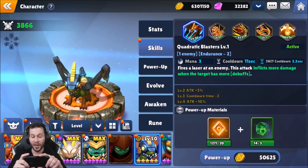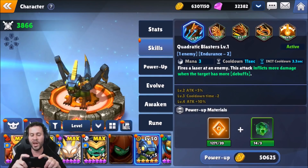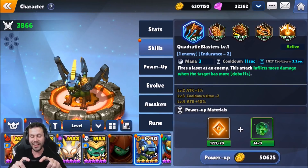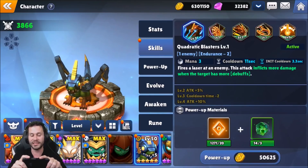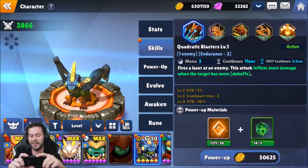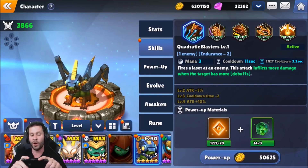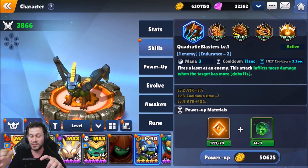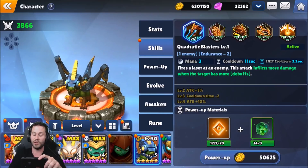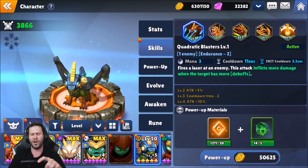Alright so we got Quadratic Blasters — three mana cost skill, 11-second cooldown. It fires a laser at the enemy, and this attack inflicts more damage when the target has more debuffs. Very, very interesting way to add damage to a Skylander — I'm a huge fan of this. They keep changing the game up. We don't have any other Skylander in the game that does anything like that. The more debuffs the target has, the more damage it's going to do overall.